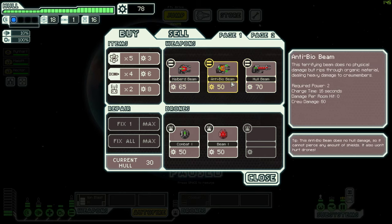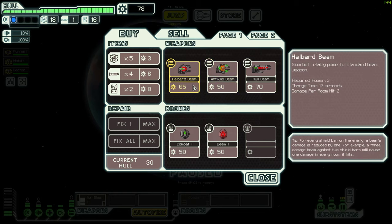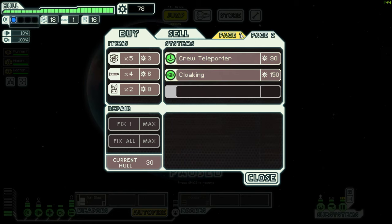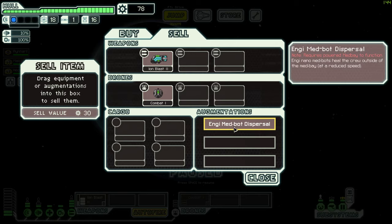Look at these weapons - the hull beam, the anti-bile beam, I've never seen this before. Deals heavy damage to crew members. Halberd beam - 16 second charge time, 17 second charge time, that's insane. Of course 2 power, of course 2 power. Let's try the beam one. Oh, page 2. I could sell this.